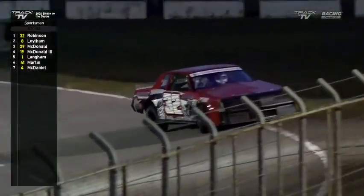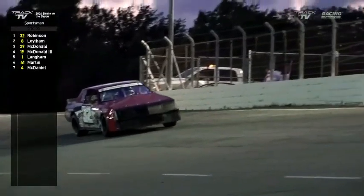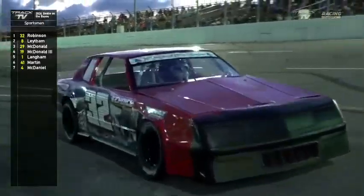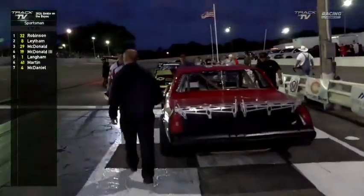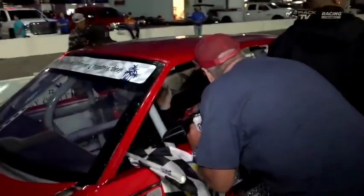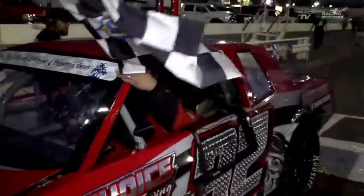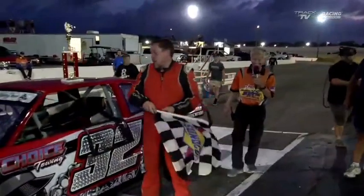That's a wrap. Looks like Chad Robinson is going to run down to the first turn — a burnout is coming for Chad Robinson in the Eddie Shoemaker car. Looks like he's not going to do it though — those tires are too expensive. No burnout, just headed to victory lane with the driver's side toward everybody in the grandstand. The Mako Fabrication car is in victory lane for the second time this year. Here's Chad Robinson out of the car — win number two this year, 25-lapper tonight, number 32 gets the checkered flag.